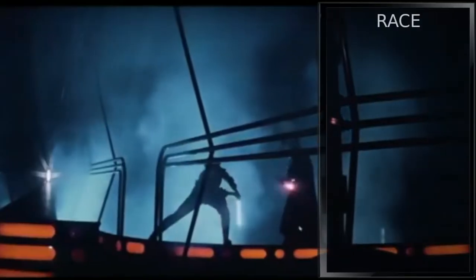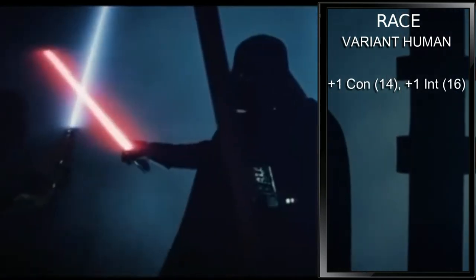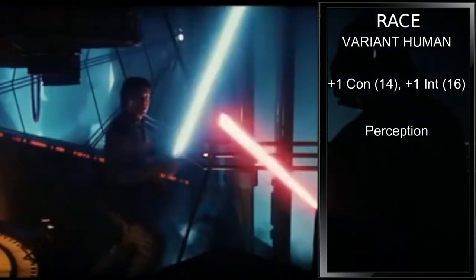For race, Luke Skywalker is clearly human. Variant human will increase our constitution and intelligence by 1 each, to 14 and 16 respectively. Our skill of choice will be Perception — I imagine you need good eyes to be a pilot.